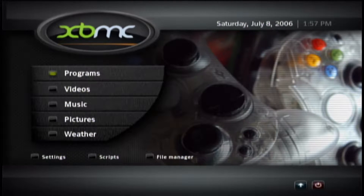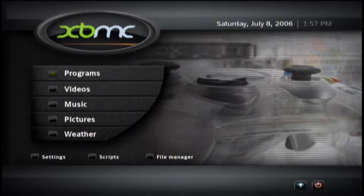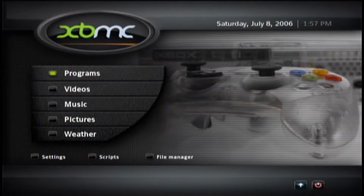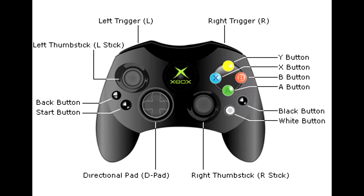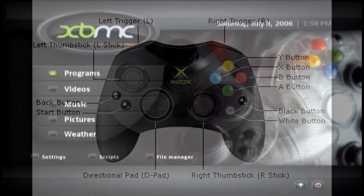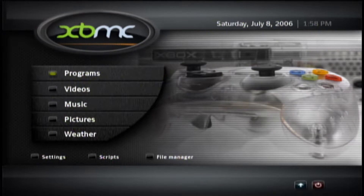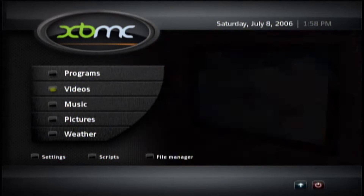This is going to be a basic tutorial on how to navigate on your modded Xbox. I just wanted to show you some controls real quick. Here's a picture of the original Xbox controller — feel free to reference this picture and go back to the beginning of the video. Basically, A is to select and B is to go back. The D-pad is to go up and down.